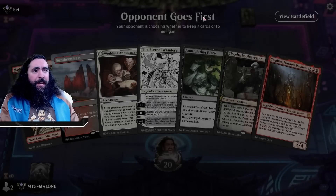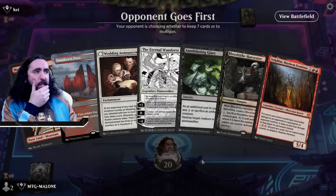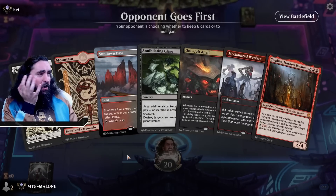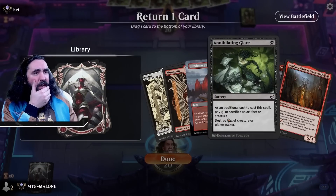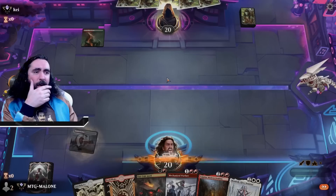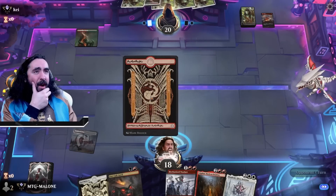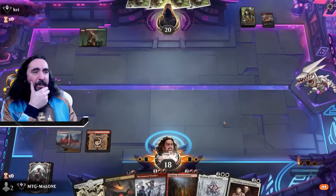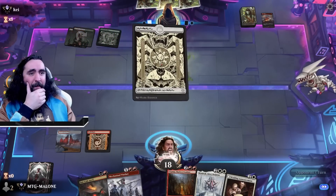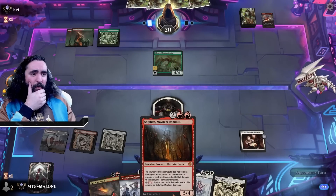We're up against Kai — opponent going first. The hand is bad because we don't have any black source, which we most likely will need. Let's mulligan. This is way better, even though we still don't have a black source. So let's get rid of the Annihilating Glare. They're putting a card on top — why are you doing that? One more land and I will be extremely happy. The Bloated Contaminator — there is another land. I'll take one hit here — I think I'm bringing down the Mondrak.